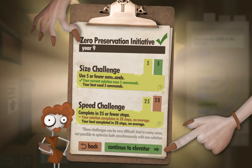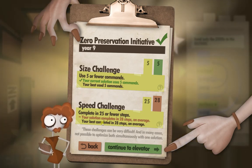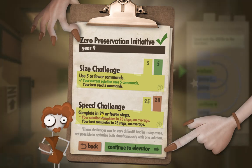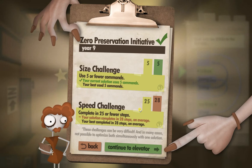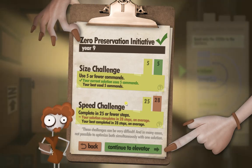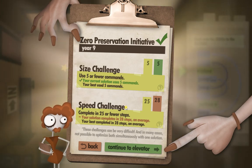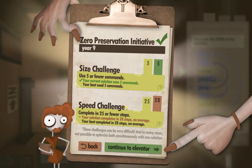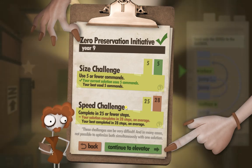Okay, so there's the size challenge: use five or fewer commands. The speed challenge: your solution completes in 28 steps, but the average is completing in 25 or less. I don't think we can do this yet — I think we've got to unlock some more commands and come back to redo it, like the second level. Good luck if you know how to do it in 25 or less at this stage — please drop me a hint, because I cannot for the life of me work it out. See you later guys.